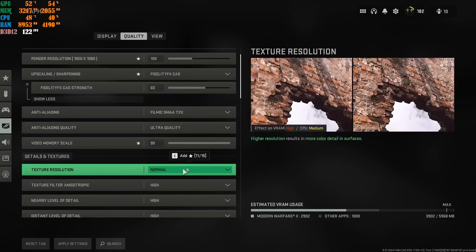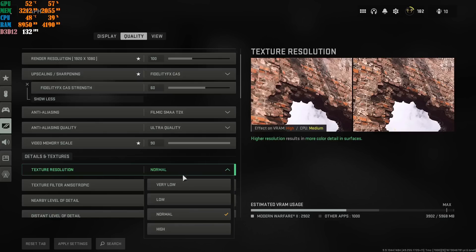For Texture Resolution, keep it at Normal. If you're running a budget graphics card, do not put this at Very Low — it will look terrible. Put it at Low at minimum. You do not need this at High at all — it will start eating more VRAM and give you less FPS inside the game. Leave it at Normal or Low.